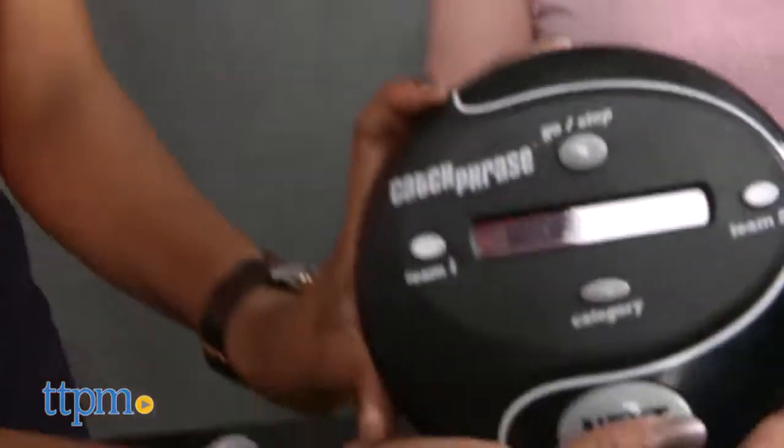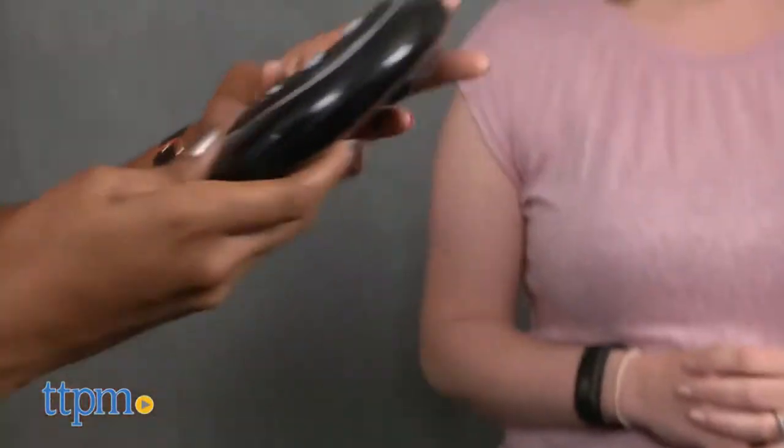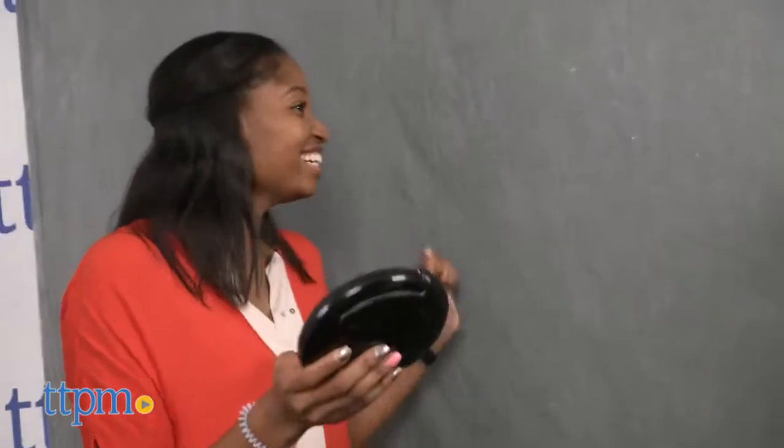If the other team catches you committing these Catch Phrase no-no's, press the go/stop button and the other team gets one point. As soon as your team guesses the word, hand the unit to a member of the opposite team so that you can check whether the answer is right. Play continues with the next team pressing the next button to reveal the next word.